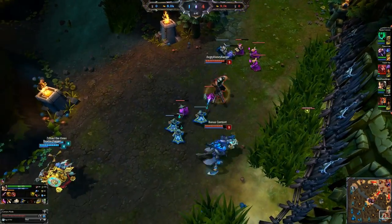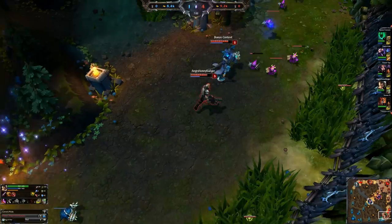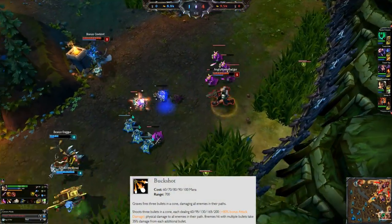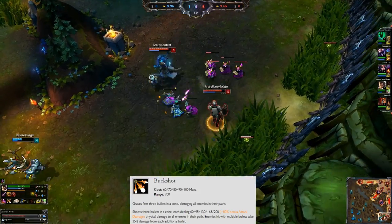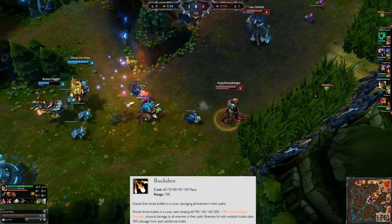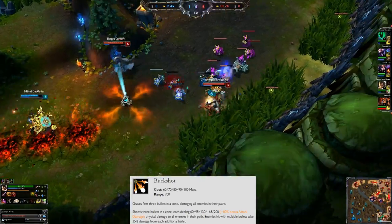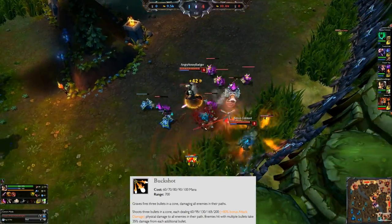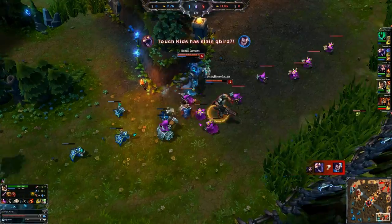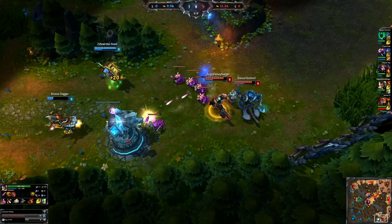That was True Grit, your passive. It allows you to get a little bit beefier when you are standard attacking. Next is what you're going to take at level 1, which is your Q ability called Buckshot. Graves fires 3 bullets in a cone dealing physical damage that scales from attack damage. Multiple bullets can hit one person, so if they are really close up to you and 2 of those bullets hit, it will hurt. It's a good way to initiate or get some decent poke off, especially if they're in your face. You want to max this ability out first.